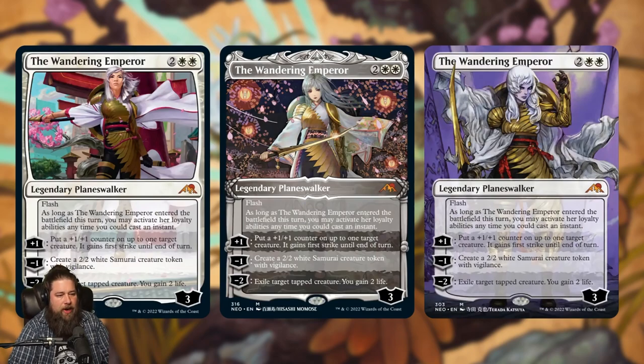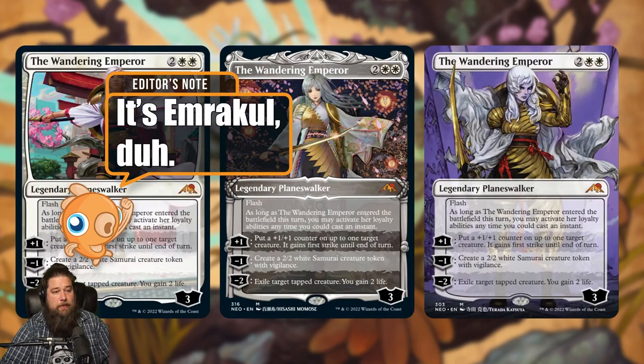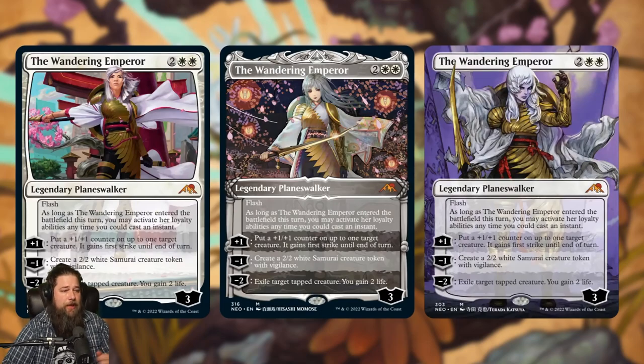Finally, planeswalker number three — we have The Wandering Emperor. I still don't really know who the Wanderer is. This is the only planeswalker ever that doesn't have a name in the type line — it's just Legendary Planeswalker. Four mana, three loyalty. It has flash, and as long as it entered the battlefield this turn, you may activate her loyalty abilities any time you could cast an instant. Plus one: put a +1/+1 counter on up to one target creature, it gains first strike until end of turn. Negative one: make a 2/2 white Samurai token with vigilance. Negative two: exile a tapped creature, you gain two life.